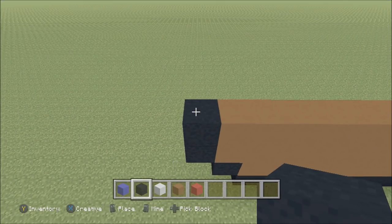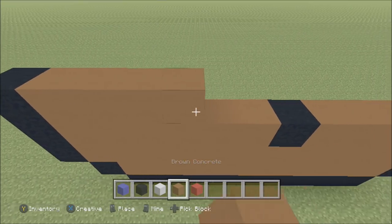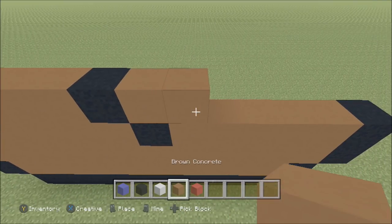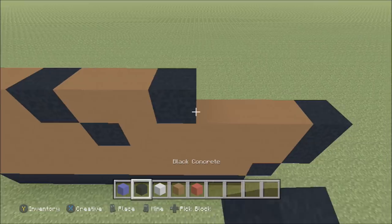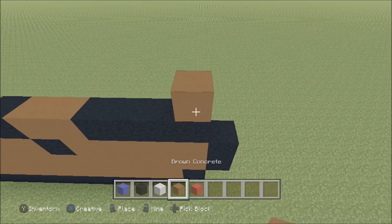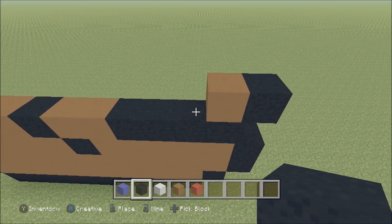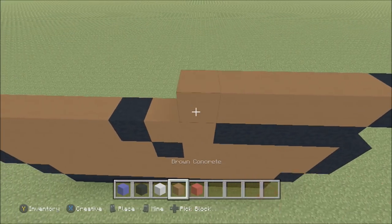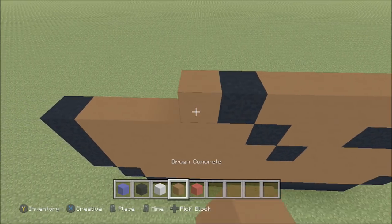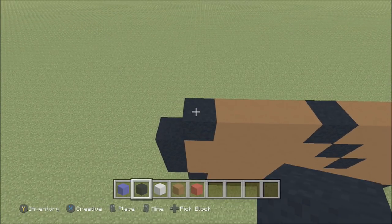Build up above that black with a black. To the right of it add five brown, then a black, then six brown, then a black. Build up above that black with a black. To the right add five brown, then a black, two brown, four black. Build up above that black with a brown. To the right add a black, to the left add six brown, then a black, three brown, then a black.